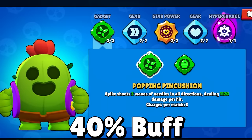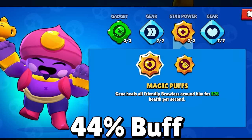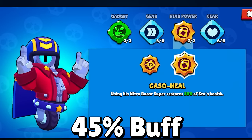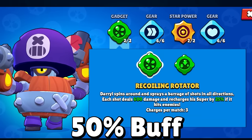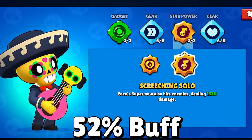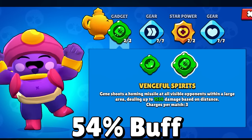Gadgets and star powers getting a 40% to 60% buff will feel decently stronger compared to the last update. This includes R-T's Inline gadget, Spike's Popping Pin Cushion gadget, El Primo's El Fuego star power, El Primo's Asteroid Belt gadget, Barley's Herbal Tonic gadget, Gene's Magic Puffs star power, Spike's Life Plant gadget (37% health buff and 44% healing buff), Stu's Gaso Heal star power, Poco's Tuning Fork gadget, Piper's Ambush star power, Penny's Salty Barrel gadget (49% health buff), Byron's Shot in the Arm gadget, Daryl's Recoiling Rotator gadget, Lola's Stump Double star power, Mortis's Creepy Harvest star power (now 20% of max health), Poco's Screeching Solo star power, Mr. P's Service Bell gadget (36% health buff, 52% damage buff), and Gene's Vengeful Spirits gadget.